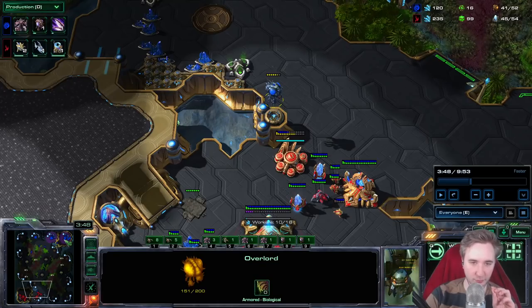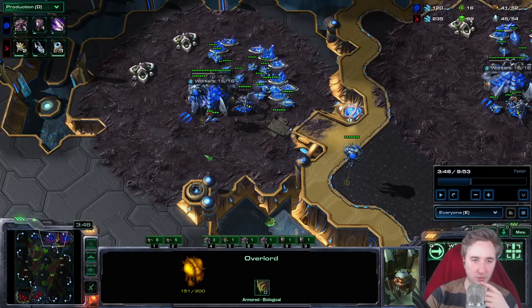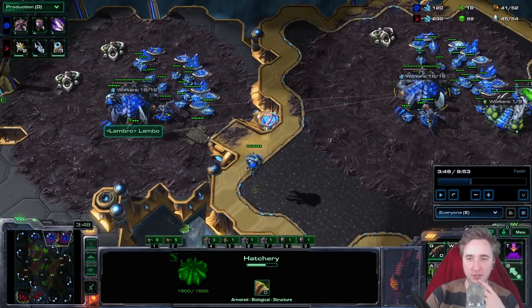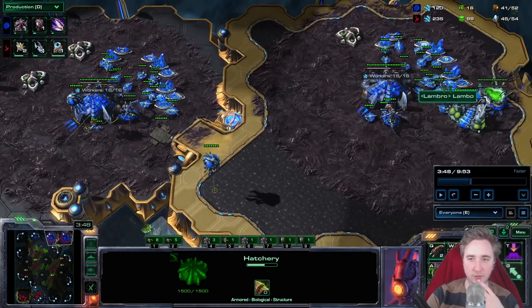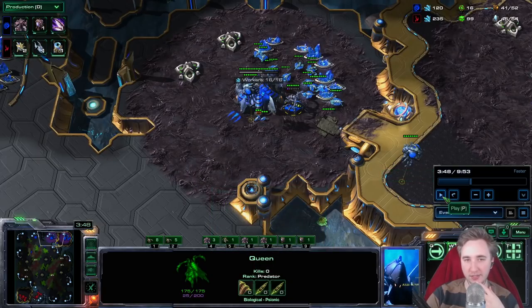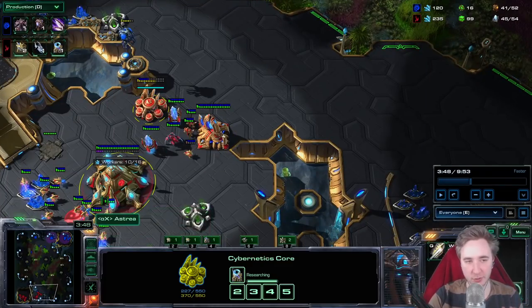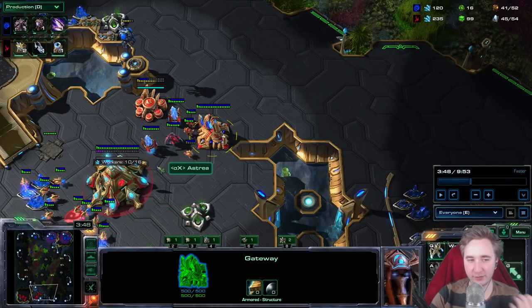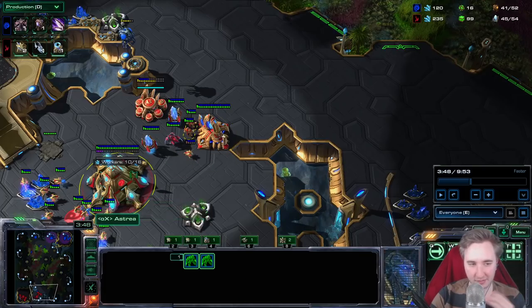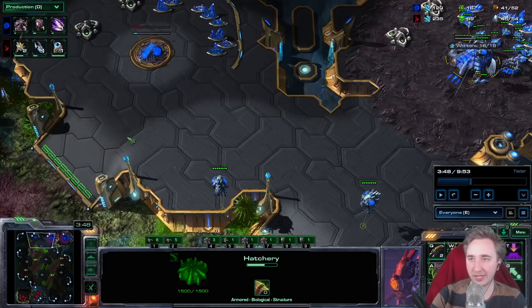In general, always — especially if you're 12-pooling — prefer extra queens over spores. You should more often than not just have two queens in each base in case there's ever going to be an Oracle, and you should also be able to see it. So now what I'm doing this game is going for max drone production. Usually if I would see a two-gate response, this is different. Usually if I see many gateway units or the zealot running out, it's different — I would make a creep tumor and get a third queen way before the hatchery.